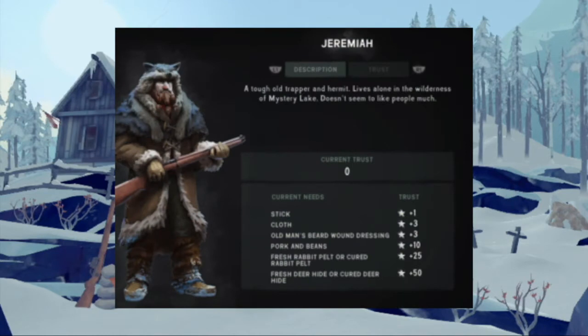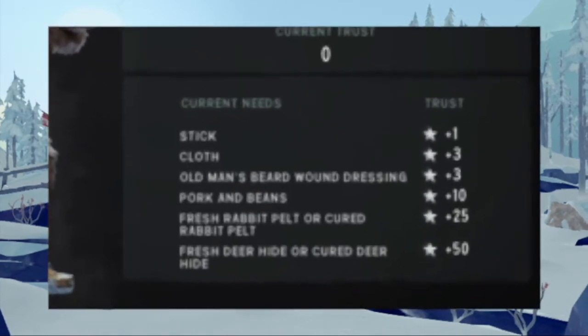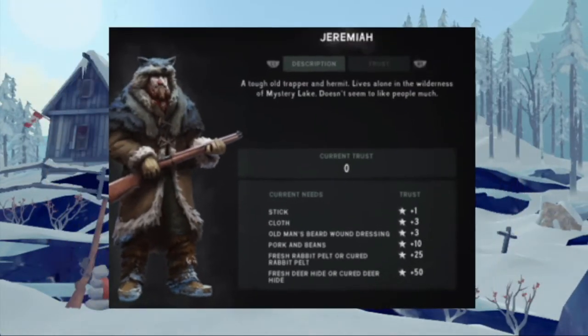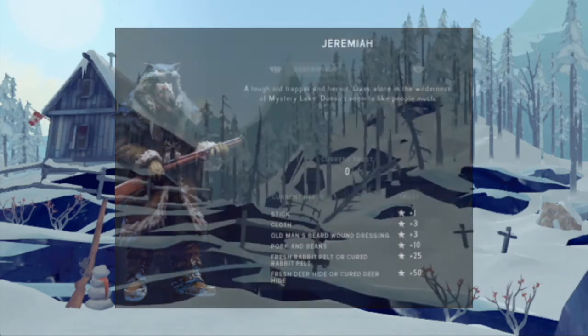If you play story mode, the trust system — where you earn trust by giving items to Jeremiah and lose trust by taking his stuff — well, it's important to note that the stuff in the Trapper's Homestead does indeed belong to Jeremiah, lest he would not lose trust in you if you took it. Now, the trust system is completely borked. For example, there is a rabbit hide in his home. If I steal it, I lose 15 trust. But if I then give it to Jeremiah, I gain 25 trust — a net increase of 10 trust for stealing his stuff and returning it to him. It's like some sort of bizarre version of Stockholm Syndrome.